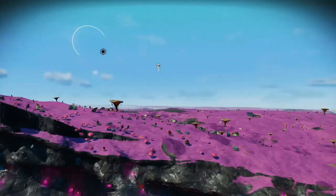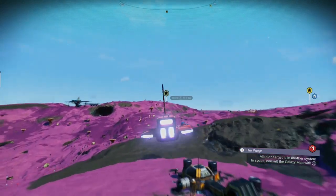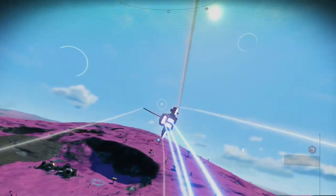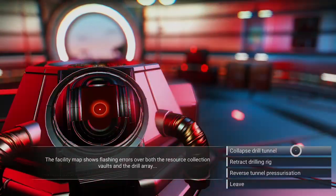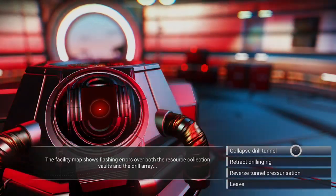If you use the chart on the planet, the location will always be on that planet. But if you do it in space, the location will appear randomly on any planet in the system. I feel it's quite a bit easier to do it on the planet's surface — it makes for a lot less flight time between locations.